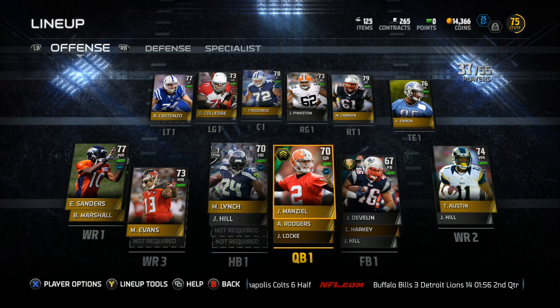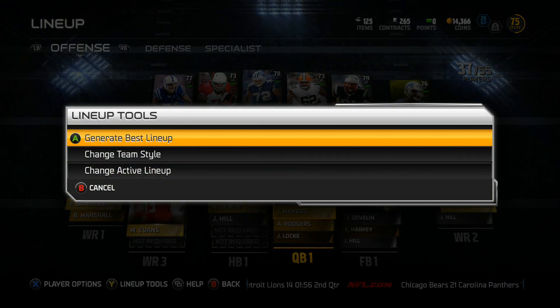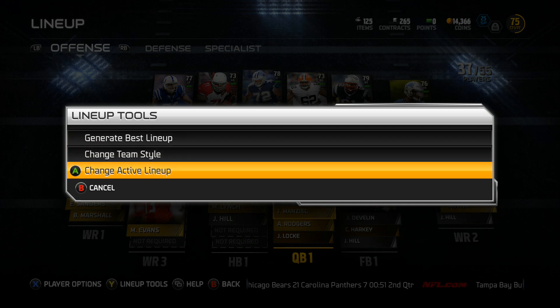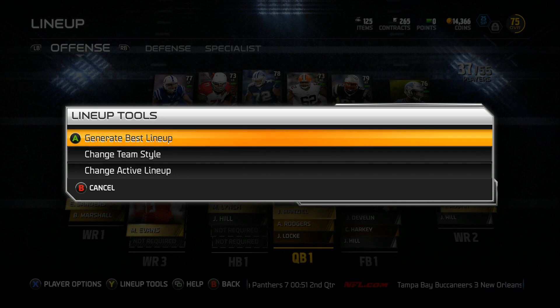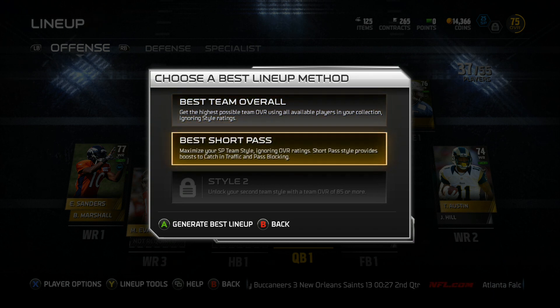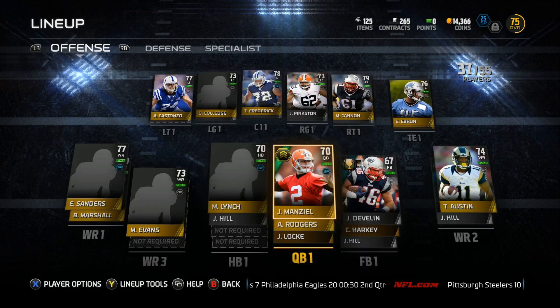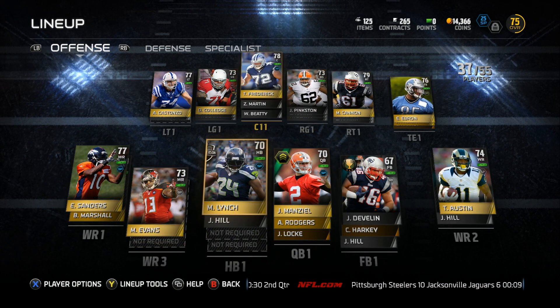I realized the formula. You press Y on lineup tools — you can generate the best lineup, change team style, or change active lineup. What I do is pick 'Generate Best Lineup' because you can pick between two options: best short pass or best team overall. Short pass is my style, but I pick best team overall most of the time because I want the best players starting.